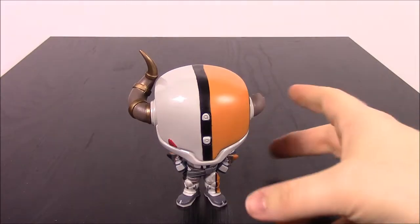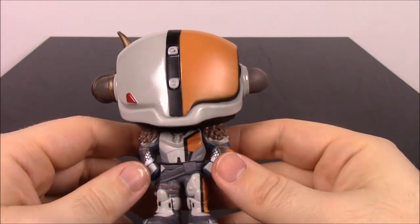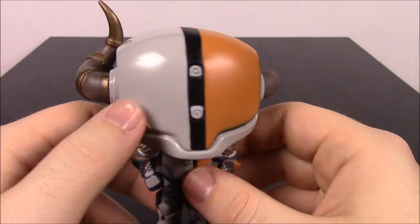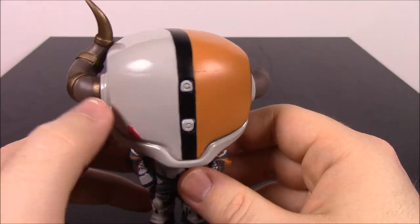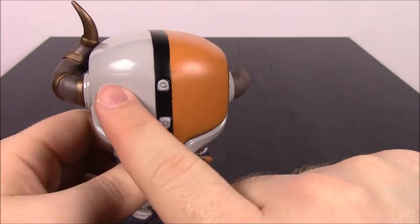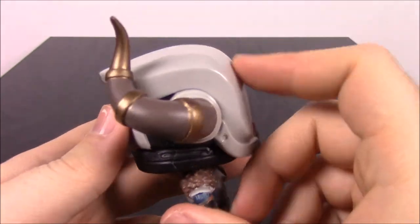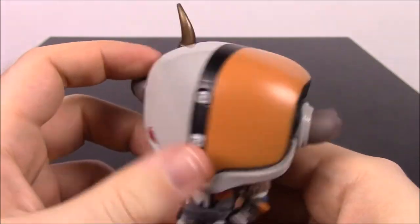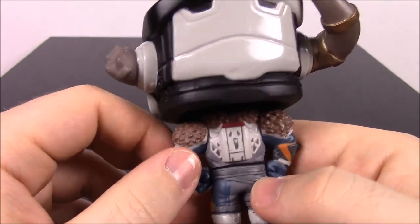Next up we have Lord Shaxx, who looks kind of cool because of the horn going on his head. He's got a white and orange color scheme. His helmet — I don't know what this design is, but by the way it looks, it looks like a mouth, like his tongue is just sticking out. I like the whole divide they did down the middle with those two little designs. He should have horns on both sides — one side has a nice gold-detailed horn, and the other side is broken, so he's been in war and lost part of his helmet.